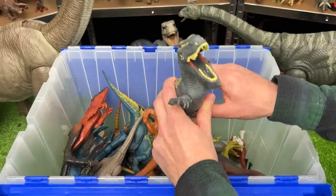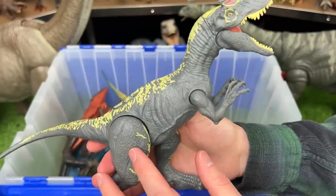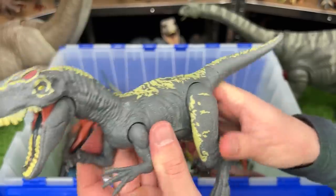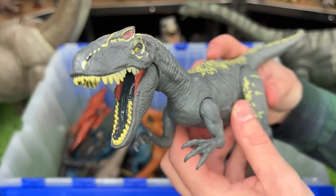Here is another Allosaurus figure, but I think this one is actually a bit older than the one that we just saw. This one features poseable arms and legs, and instead of a slide lever action on its back, it has one single button for chomping.